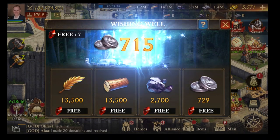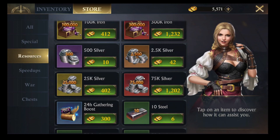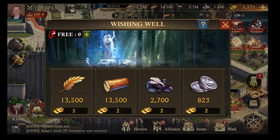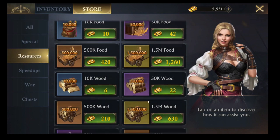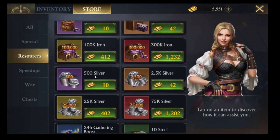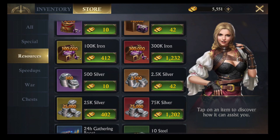Now in terms of spending gold, if we compare this to the shop — comparing it to the cheaper packages — for 10 gold you get 500 silver in the shop, but in the wishing well that first wish at 2 gold is getting you 823 silver. So 10 gold in the shop would have got you 500, while the wishing well gives you over 800. At 6 gold you get 850, and at 10 gold you get 877, so it's actually worth buying through the wishing well if you're spending gold to get resources.